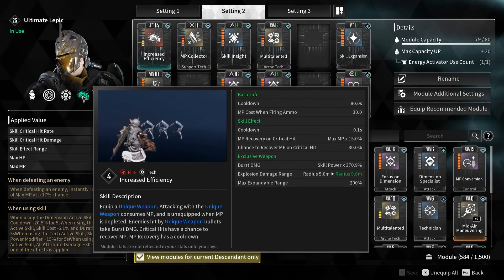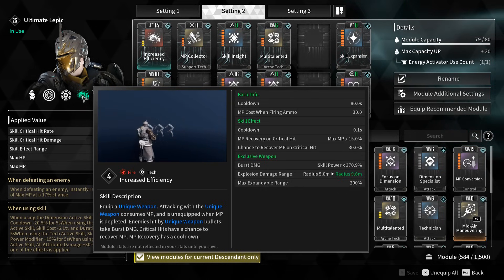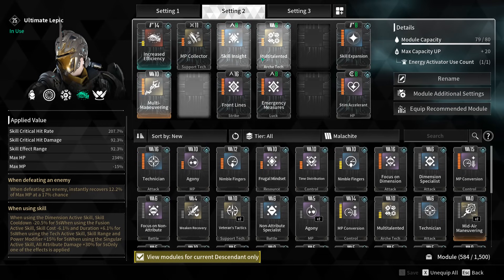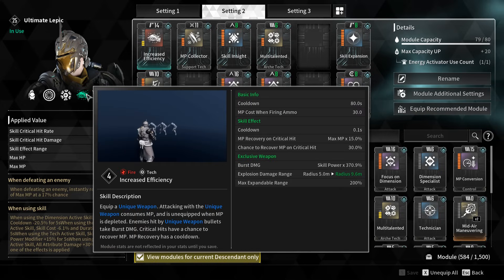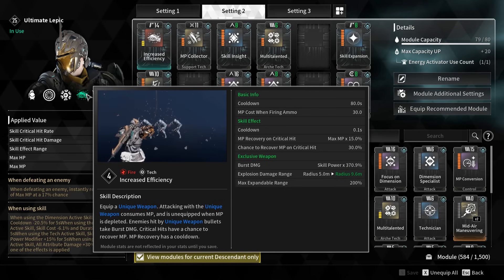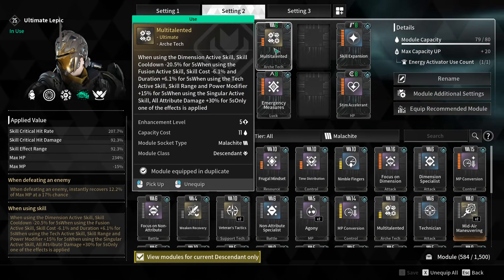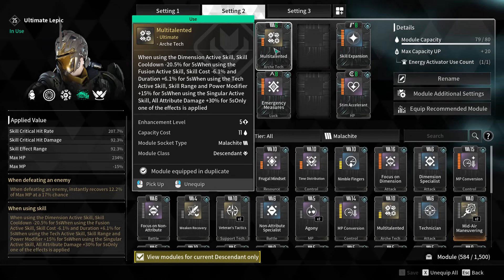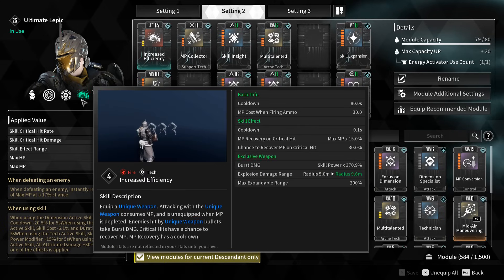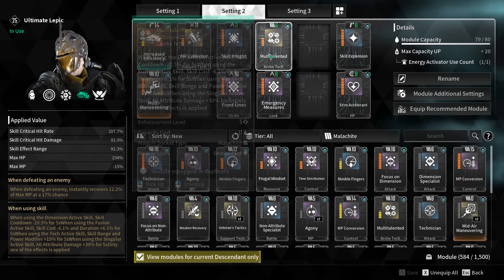With MP Collector this makes it so I can fire this thing forever. Since we have Sharp Precision Shot on, this thing starts off firing slow but if you hold it down you can just start firing much much faster. This makes it extremely good for mobbing. We're also running Multi-Talented - it has a really large radius of five meters. At each and every one of those shots the projectiles are now doubled.